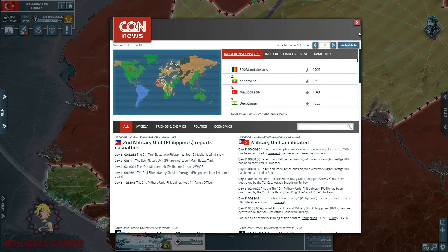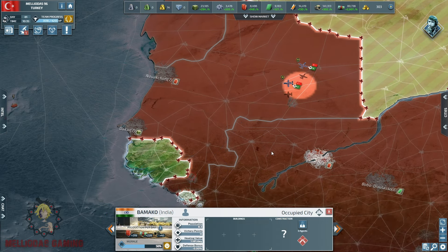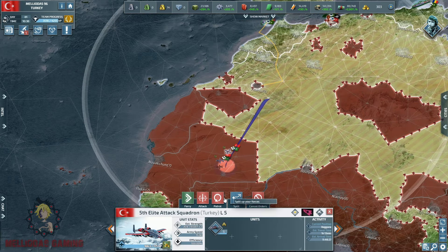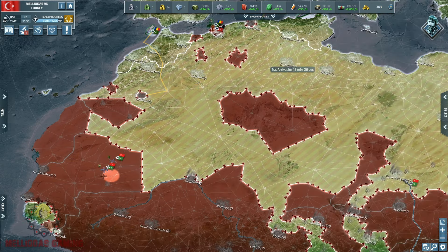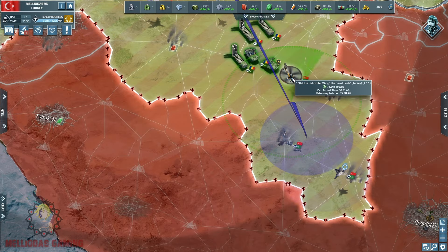North Africa is ours and we're going to do our best to claim those lands and keep them. That's why the presence of my air force in North Africa is permanent — because as soon as I send my aircraft back to Ankara, the Asian coalition is going to aim to recover North Africa and the Sahara.